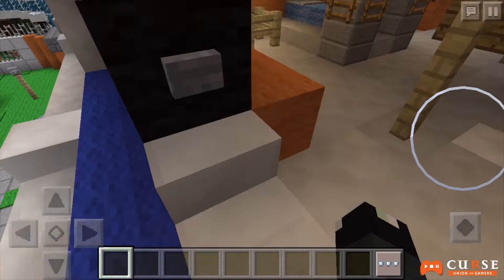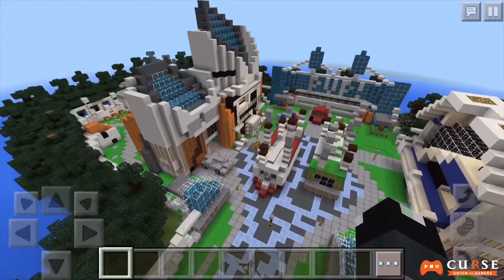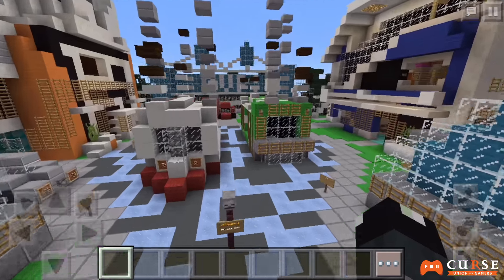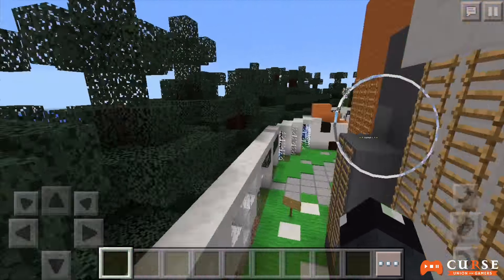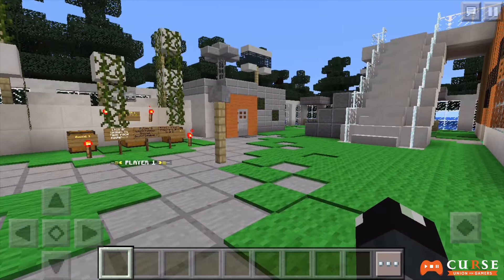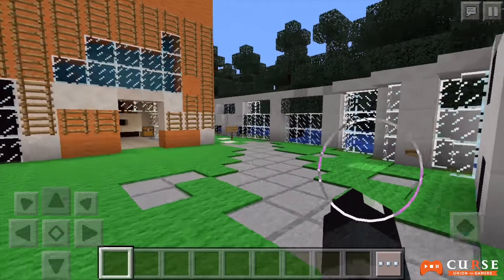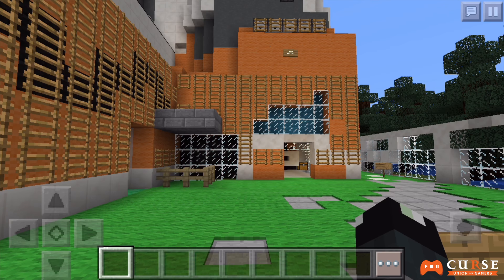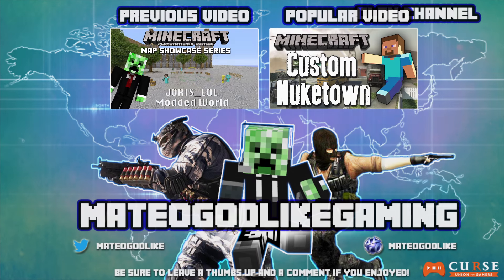It doesn't really look like a window here - it looks more like a bay window, and it doesn't even have glass or glass panes around it. But anyway, just a few things I've noted that are not part of the original recreation of Black Ops Nuketown, but that's perfectly fine - to each their own. That is really about it for this episode. If you guys want to download this map, you can do so by checking the link in the description below. Feel free to subscribe as I'll be posting plenty more videos like this for Minecraft console and Minecraft Pocket Edition. If you enjoyed, go ahead and leave a like and subscribe for more videos - peace.